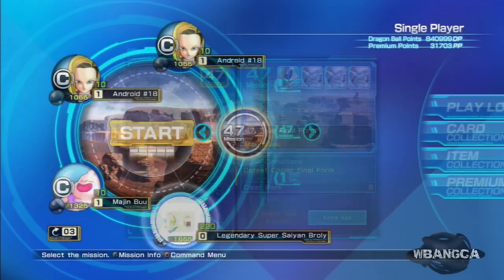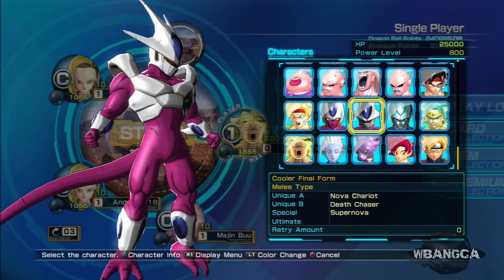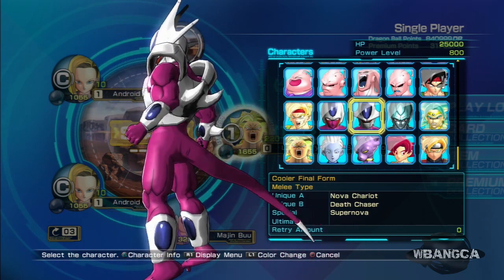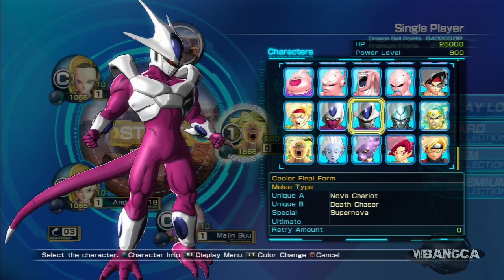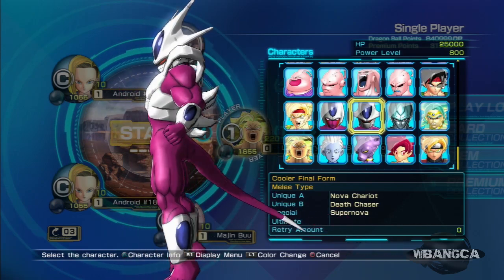Let's just pick a stage — really simple stuff. Here he is, this is Cooler Final Form. He has an HP of 25,000, a power level of 800, and he's a melee character. His Unique A is Nova Chariot, Unique B is Death's Chaser, and his Special is Supernova.